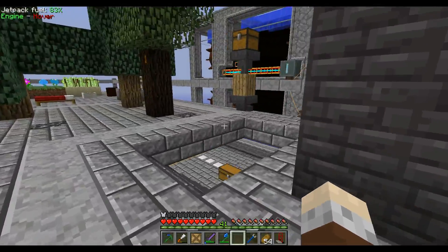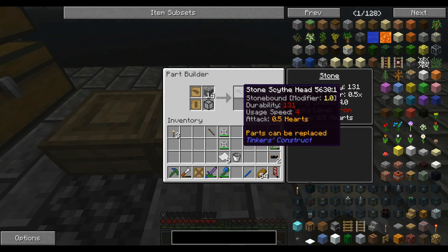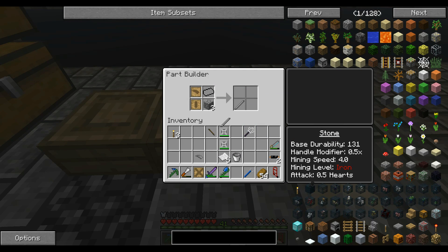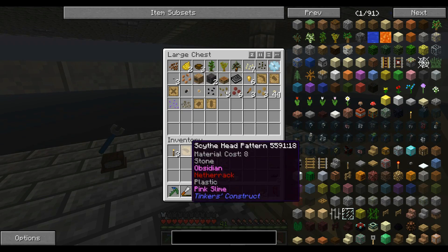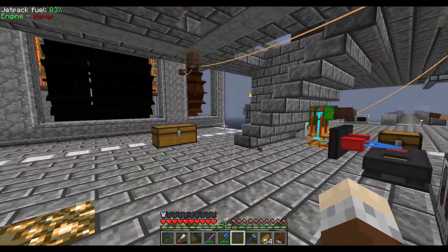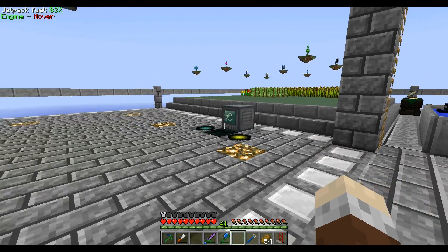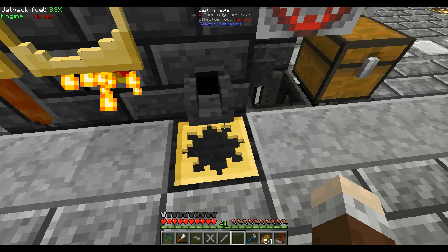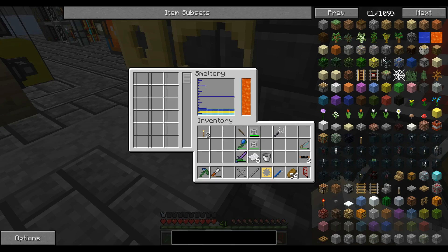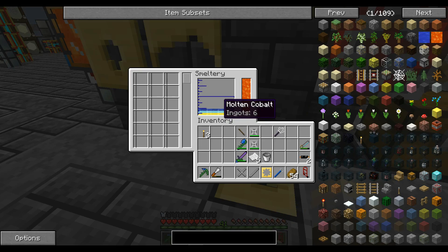We've been getting the resources for our nuclear reactor sorted out, but first I'm going to do something to help out our magic. I'm making myself some Thaumcraft tools - a scythe, as you can see. It's a way we can kill a lot of mobs a lot quicker, and when we were charging up our wand we can kill mobs and suck up all the aspects they give us, so by killing more mobs quickly we charge up our wand a lot more quickly.